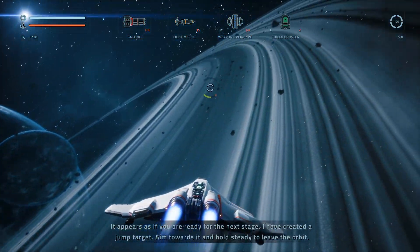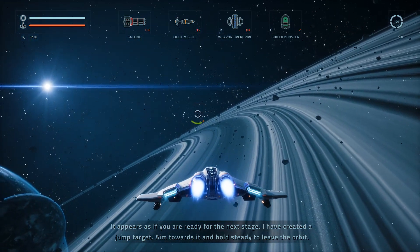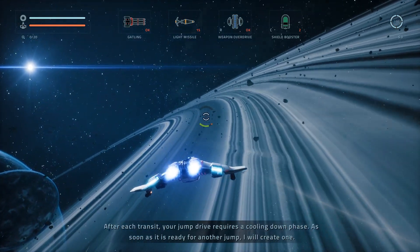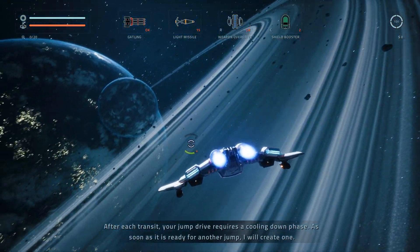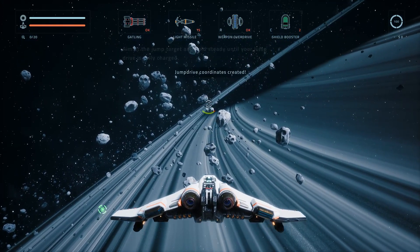It appears you're ready for the next stage. I have created a jump target. Aim towards it and hold steady to leave the orbit. After each transit, your jump drive requires a cooling down phase. As soon as it is ready for another jump, I will create one. Let's go.